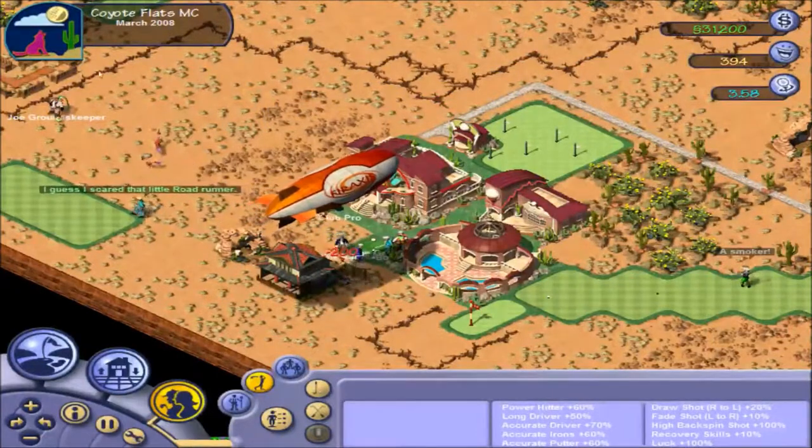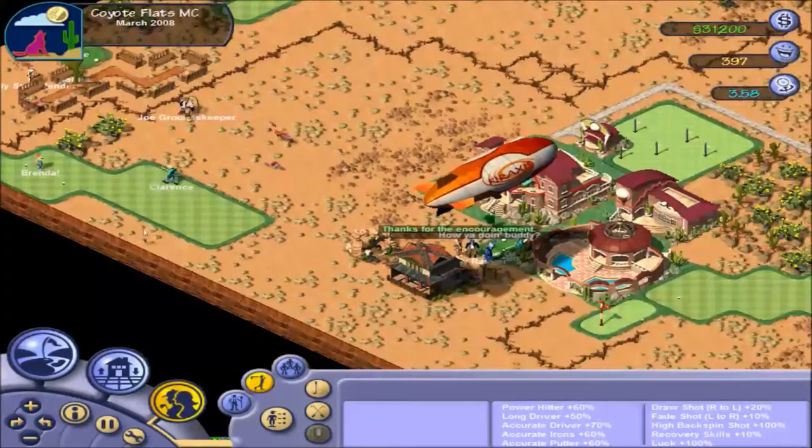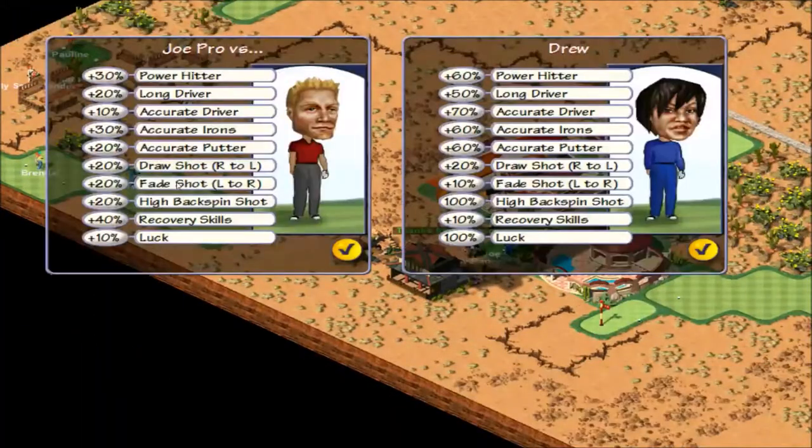Hello friends, welcome back to SimGolf. Last episode we uprooted ourselves completely — we went on to a new area in Phoenix this time, which is desert Phoenix, Nevada of course. We created five more holes, which isn't going to be holes six to ten; it's of course holes one to five, just on a different course this time.